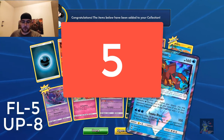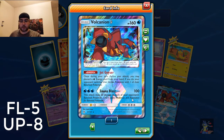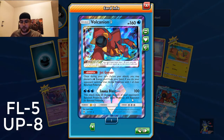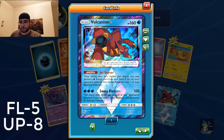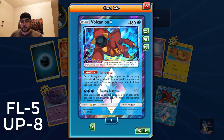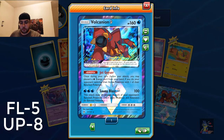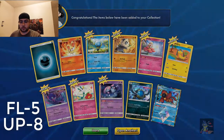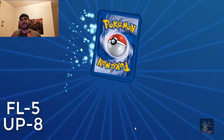And also, Volcanian — Jet Geyser: once during your turn, before your attack, you may discard a Water Energy from your hand. If you do, your opponent switches their active Pokemon with one of their Benched Pokemon. Solid Blast for three Water Energy does 100 damage. This attack does 20 damage to each of your opponent's Benched Pokemon. That's pretty OP.